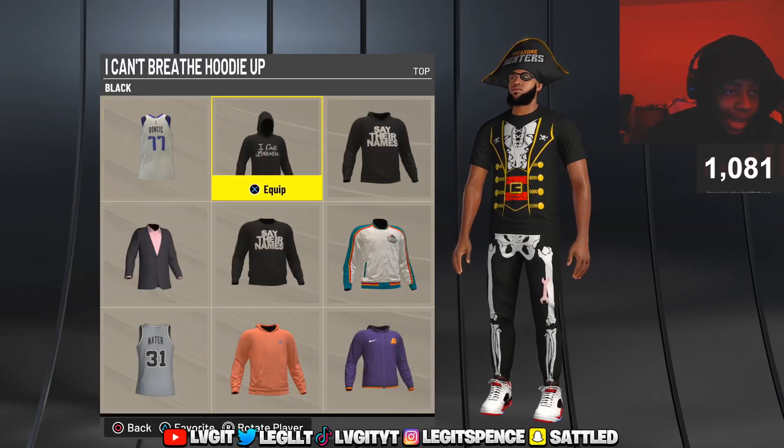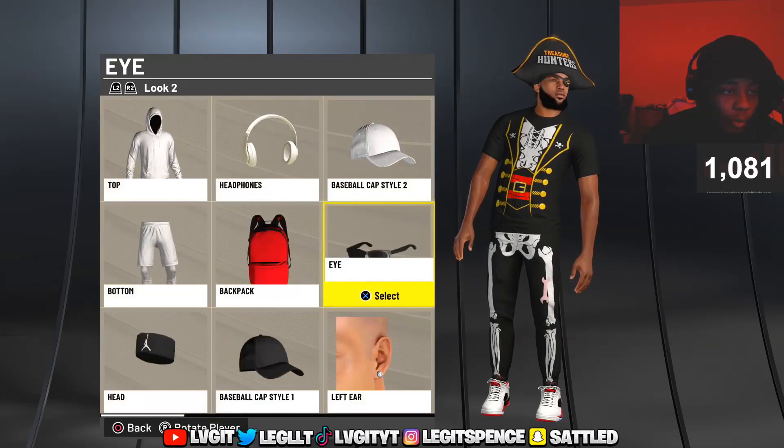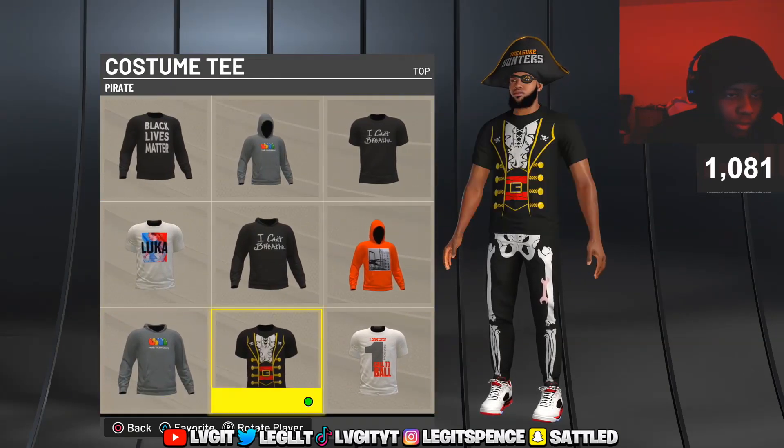It let me pick all of them. I have the eye patch — let me go back to that. It let me pick the skill boost, the VC, the shirt. So y'all know I'm not capping — there's a shirt right here, you can unequip it and clip it.